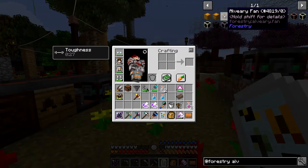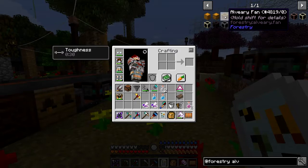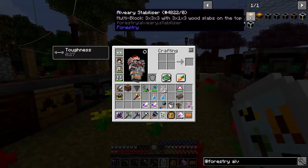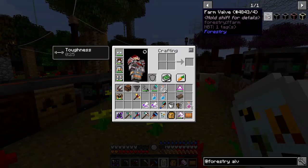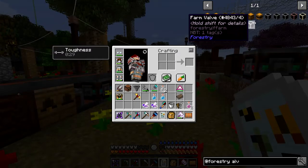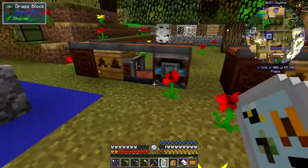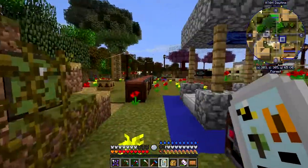You also need 500 millibuckets of honey to make the paneling — that's going to take a long time to gather. The alvery comes with various add-on blocks: an alvery swarmer which makes ignoble princesses, an alvery fan which cools the alvery so winter bees can work in a normal biome, a heater for the opposite effect, a hydro regulator which makes it humid, a stabilizer, and a sieve which catches pollen — great for tree breeding.